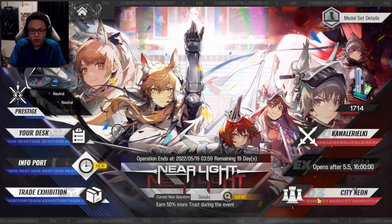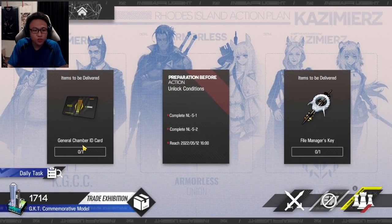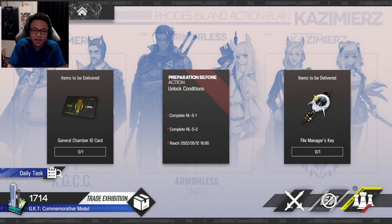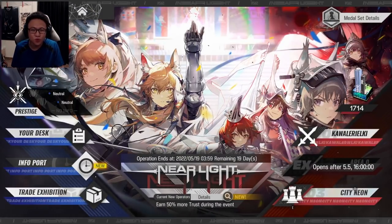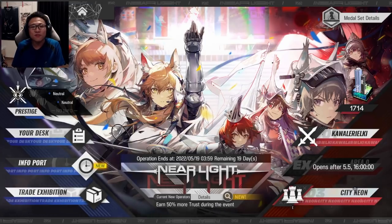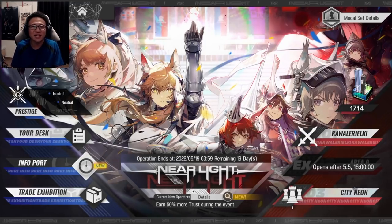The last thing to cover is City Neon. You need a General Chamber ID card to access it, which requires reaching Admired prestige — 40 prestige on each side. This unlocks on the 12th of May, the last week of the event. Once you have enough prestige and clear the secret stages, you'll access the final secret stages in the middle and unlock new daily missions for the Armourless Union faction. Hope you guys are having fun with Near Light — ask any questions in the comments below. Bye everyone!